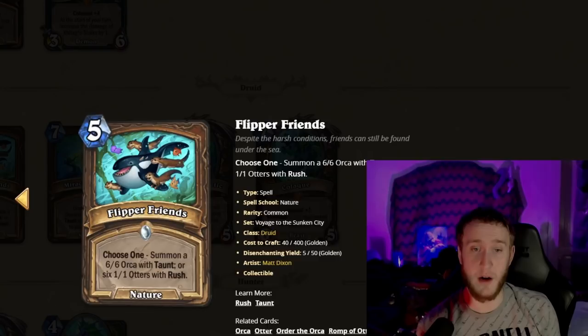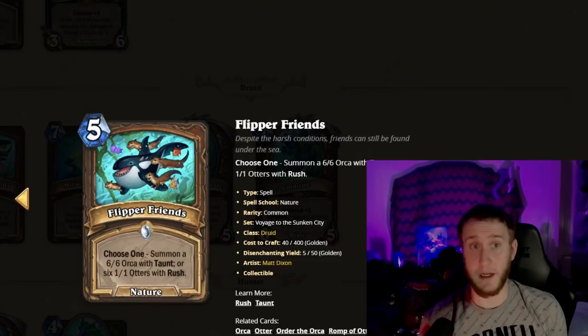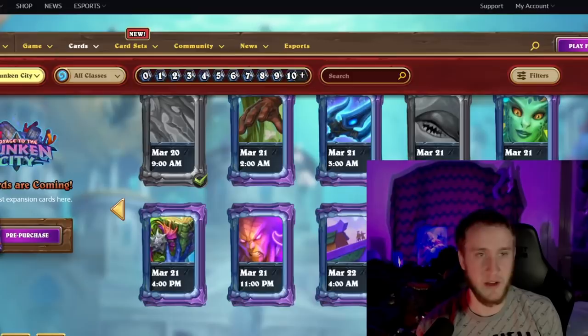Moving to Druid: Flipper Friends is a Choose One for five mana — either summon a 6/6 Orca with Taunt, or six 1/1 Otters with Rush. Worth noting all of these are very cute and you do not want to kill any of them, but you will because Hearthstone is brutal. A five-mana 6/6 Taunt alone would be one of the best five-drops in the game; five mana for six 1/1 Rushes is also very very good. This is an absurdly strong card.